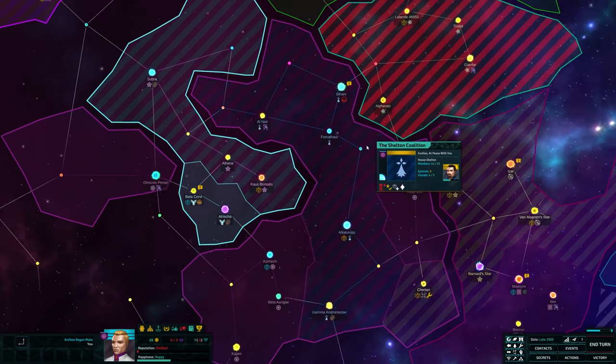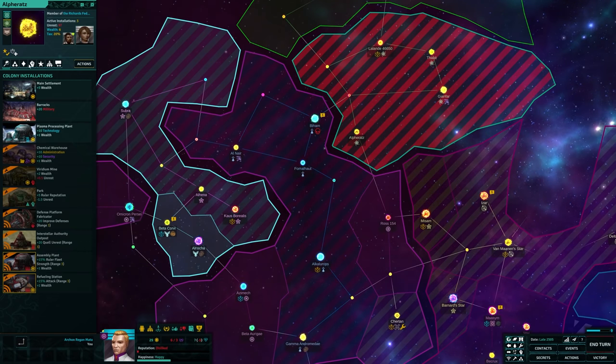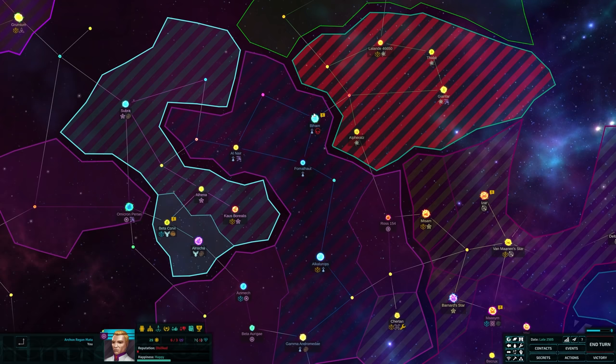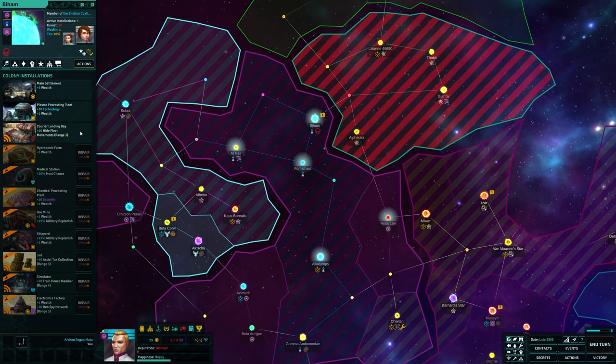Different planets have different strengths and weaknesses. While some might be economically viable, others might have access to rare technology or might be better placed strategically, controlling choke points for when war inevitably breaks out. The technological limitations in the world of Star Dynasties don't just set the stage, though — they play into a host of gameplay mechanics.